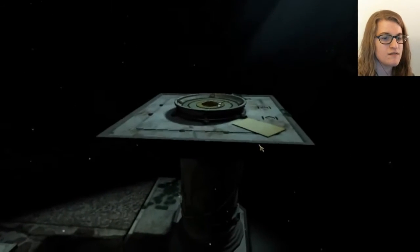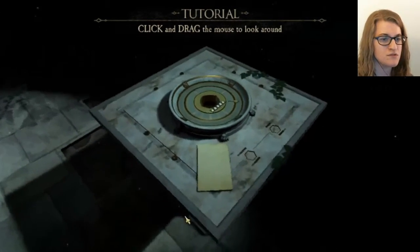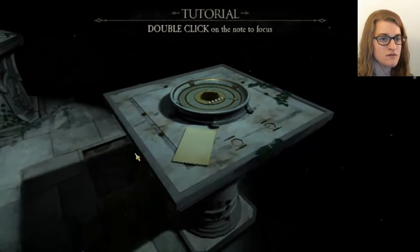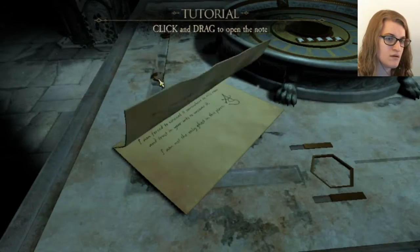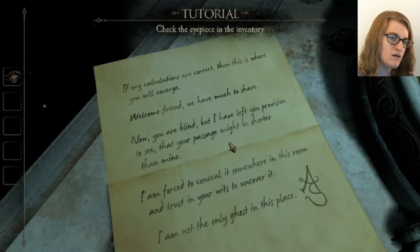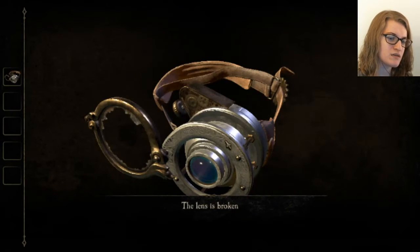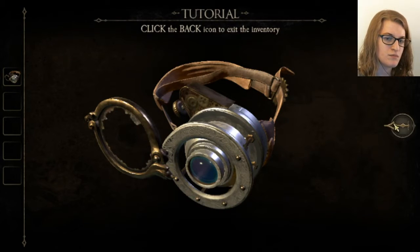Click to begin. Let's begin. Click and drag mouse to look around. Double click on the note to focus. Click and drag to open the note. Check inventory. The lens is broken. Okay. Back.